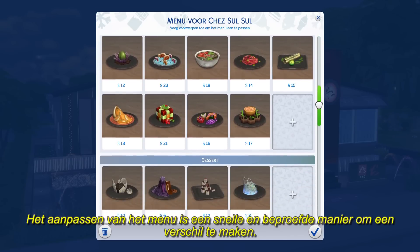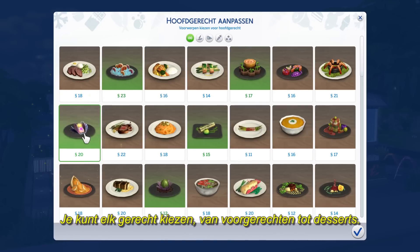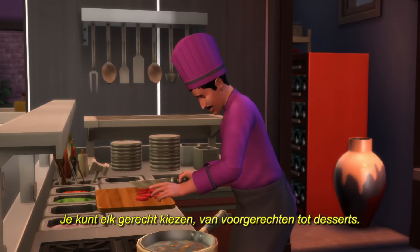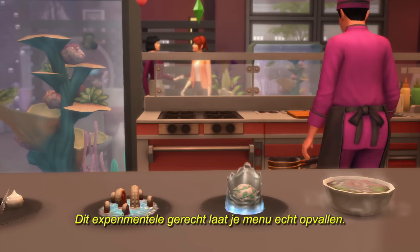Adjusting the menu is a quick and surefire way to make a real difference. You can pick every dish from appetizers to desserts. How about a space taco? This experimental dish will set the menu apart.